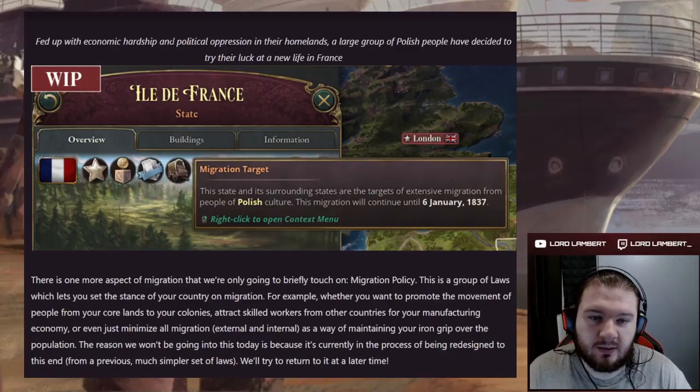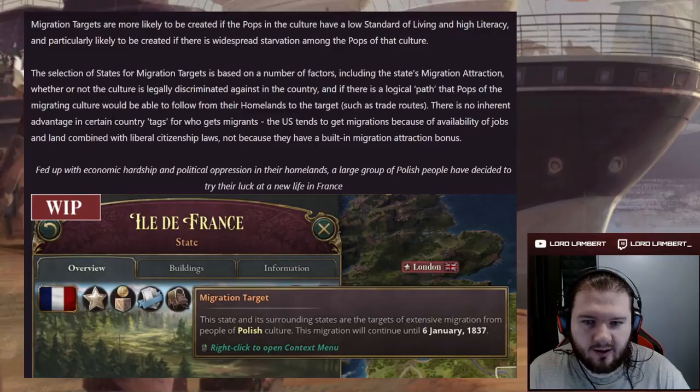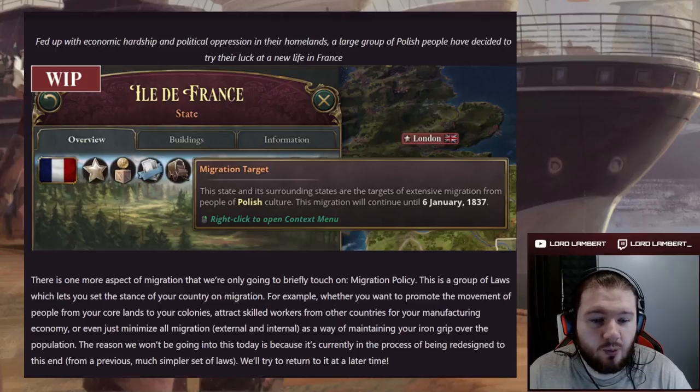Fed up with economic hardship and political oppression in their homelands, a large group of Polish people have decided to try their luck at a new life in France. And it's not even a new-world-only thing — France itself can become a target of migrations. So if you're playing as Britain and want a higher population to work in your factories, set up the right conditions and you may be the recipient of a migration target.